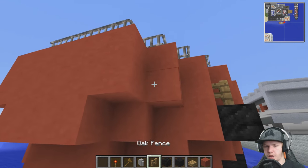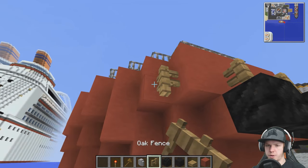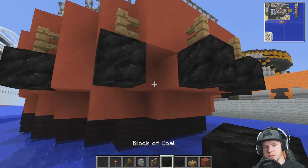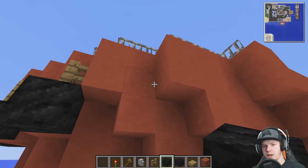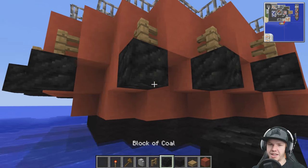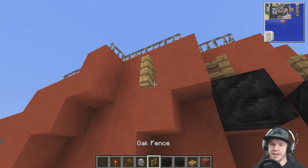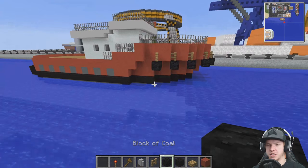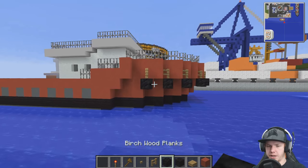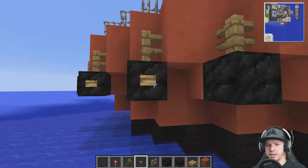There — that one, that one, that one. Is that the perfect pattern? Yeah. I think that looks really cool. Same on this side — a bunch of little tires. They actually look quite like tires. Buttons could make it look even more like tires. Either way, it's a little bit more detail.